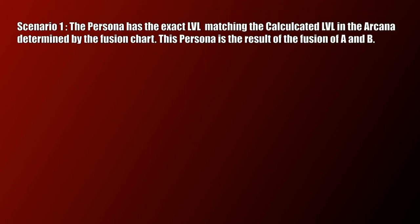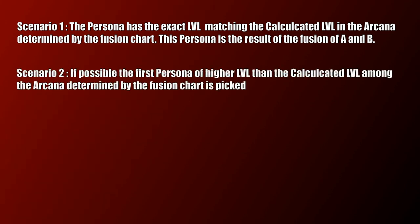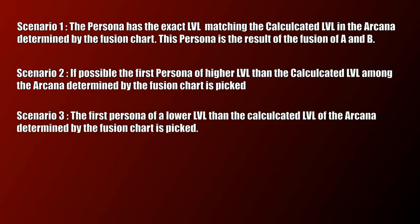The obtained Persona will be of the Arcana you determined in step 1. Three scenarios are possible: the Persona can be the one of the exact calculated level; if there is no match, it will be the first Persona of the same Arcana at a higher level; and if that's not possible either, it will be the Persona of the same Arcana at a level lower than the calculated level.